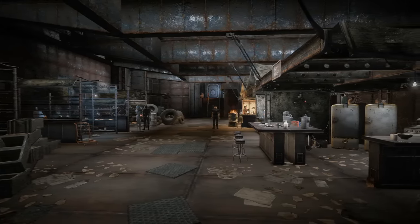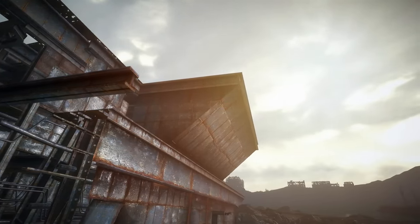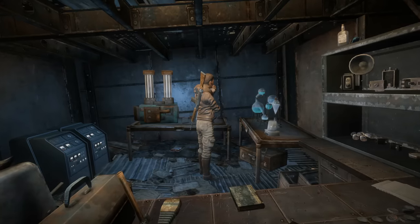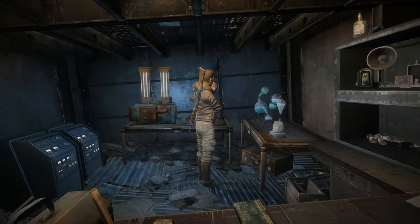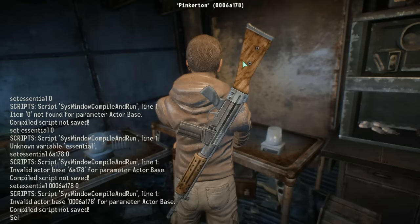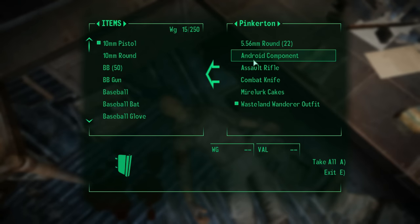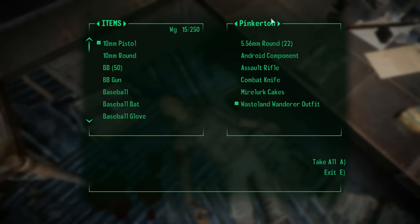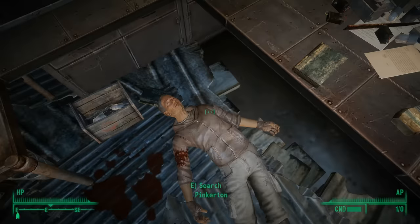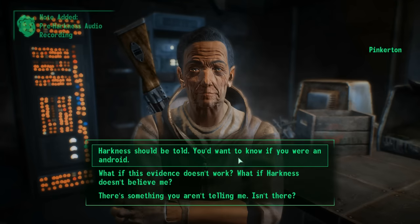Now that we've summarized The Replicated Man's general story and its possible endings, let's dig a little deeper and point some other fascinating details out. Remember Pinkerton, the guy who performed Harkness's facial reconstruction surgery? Well, he's always labeled as an essential character, and no matter who the player sides with or what choices you make, he can never be killed. Even after the quest has been completed, he retains his essential status. However, if killed with console commands, Pinkerton will drop his own synth component just like Zimmer. Yeah, he's a secret synth too. There's no possible way to reveal this fact in normal gameplay — you can't get him to confess or anything. But there's also a funny dialogue option where Bethesda's writers appear to have ironically hinted at this reality: 'Maybe I am. Maybe I'm going to have my android army rise up against you and your human ilk. Sorry, I couldn't resist.'